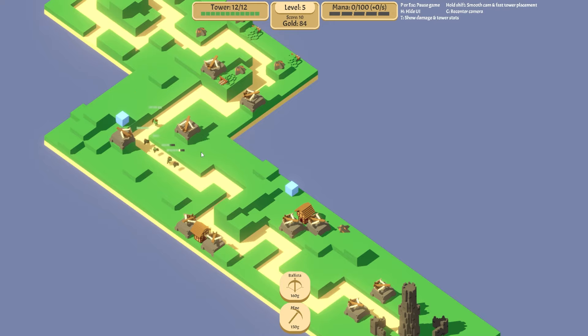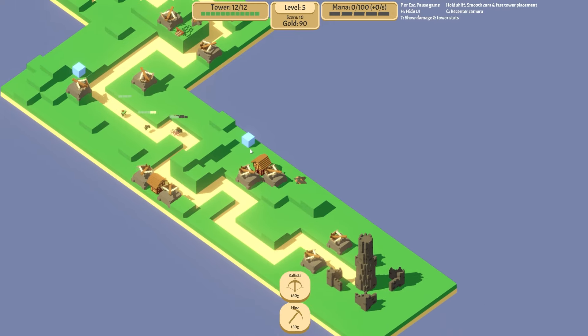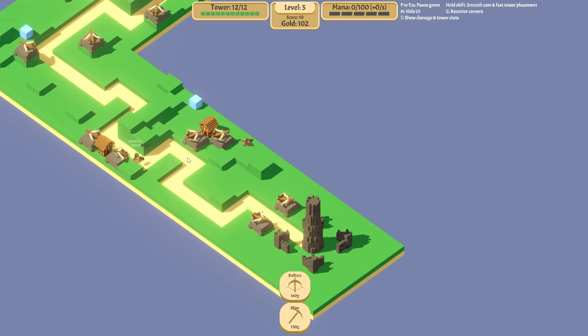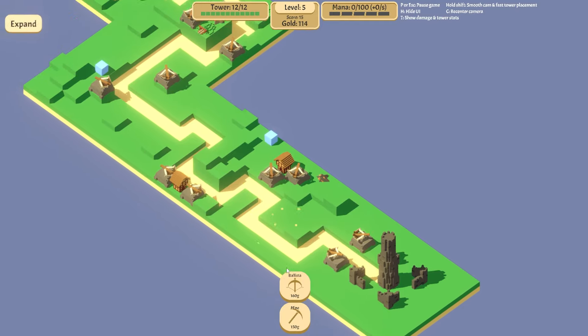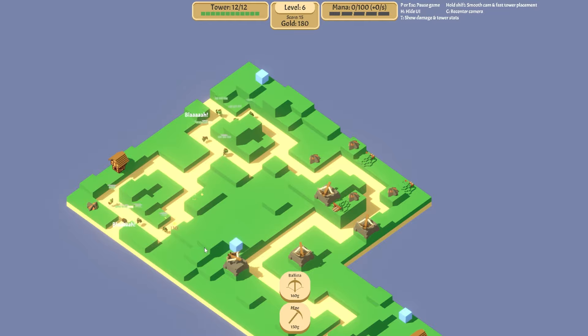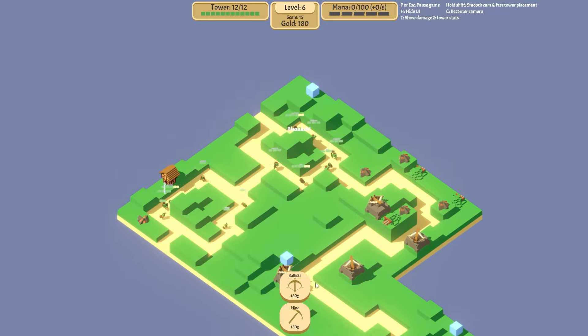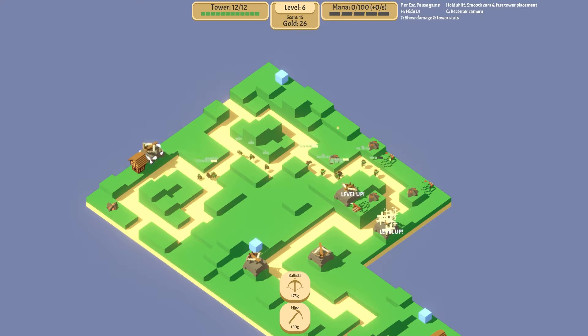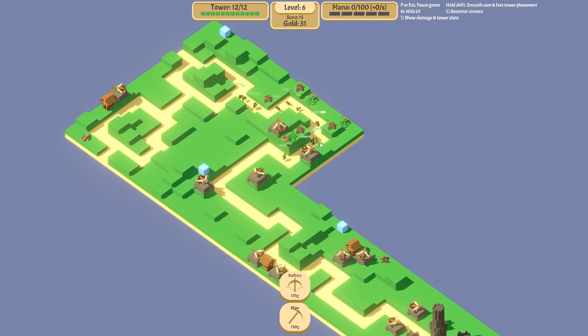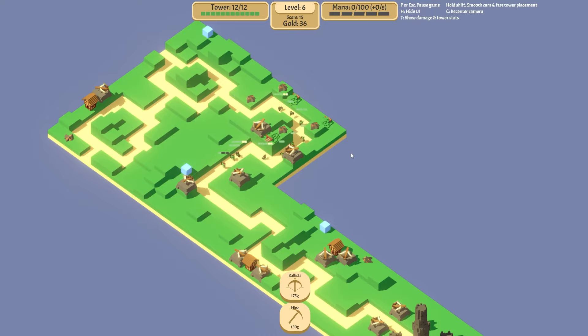We're getting further in each time. We know we're going to take a bit of damage early on. I'm not sure these guys will defend so well against them — we'll see. Oh no, we're okay — we got to the end. We need to expand one of these to make them walk further. We get a tree, a new mine, and a new ballista point. Let's do the ballista there, and these can all walk through and get attacked.